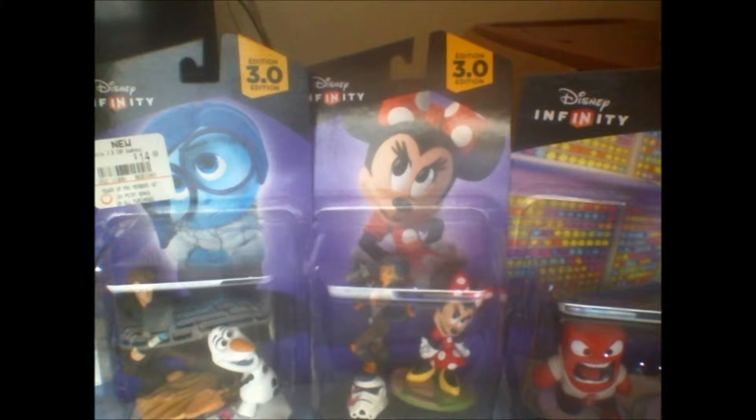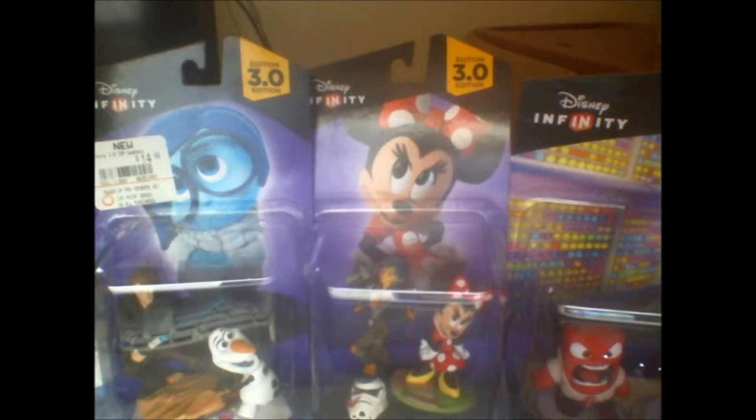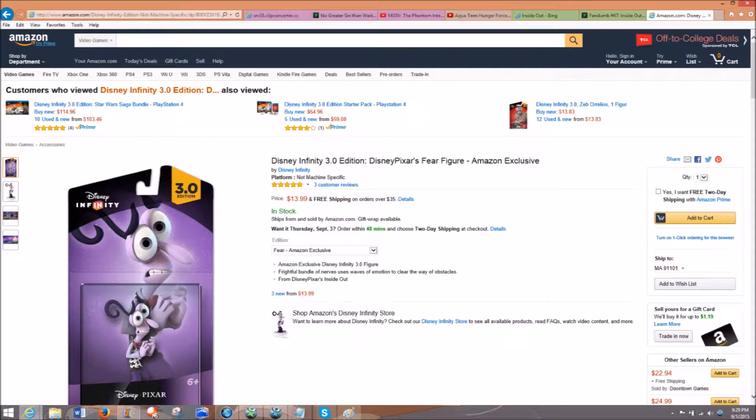Now, I know what you all are thinking, and yes, we are now able to confirm it. Moving buddies have been selected. Sheriff Woody and Sorcerer's Apprentice Mickey have both organized which characters go in which box — not including the emotions acquired, exempting Fear for obvious reasons.